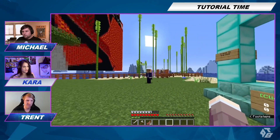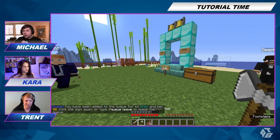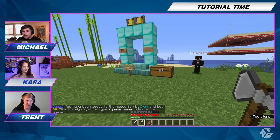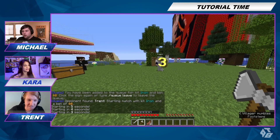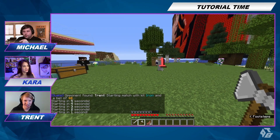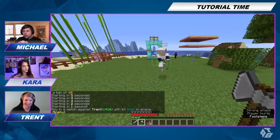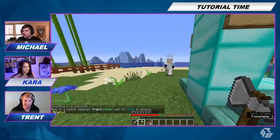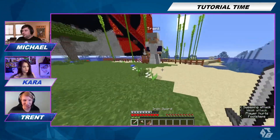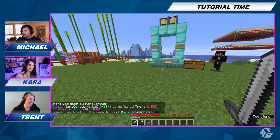Do I face Trent now because he was the one who won? No way — it has an MMR! It says Trent 1416 because he went plus 16 on the win. And then me, I'm 1384 because I lost 16. Ten hearts.